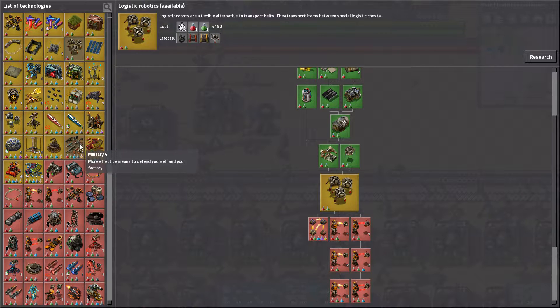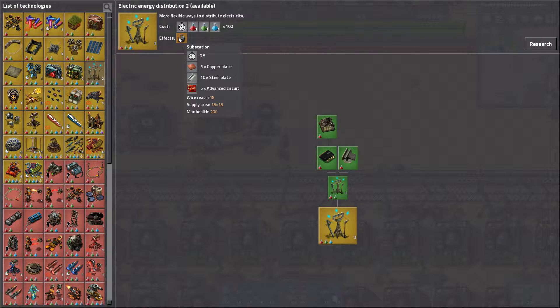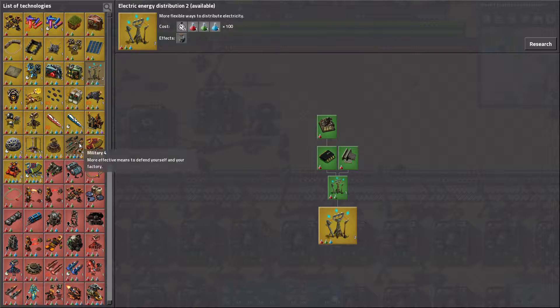In the meantime let's see what we can make. We can do mining productivity — that would be nice. This one would be nice as well. Do we have all the military we can? We do.